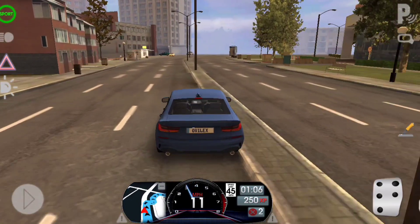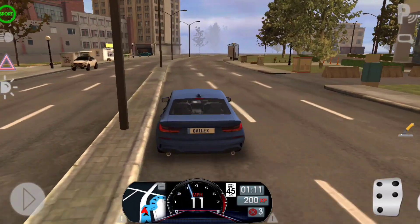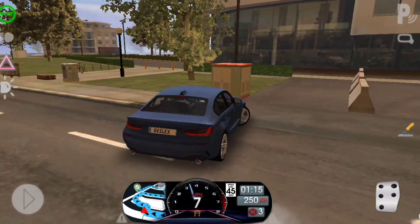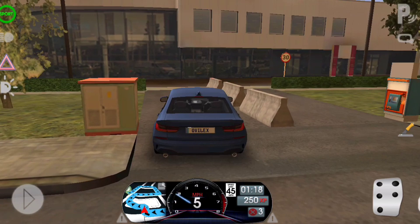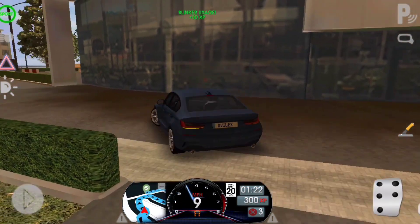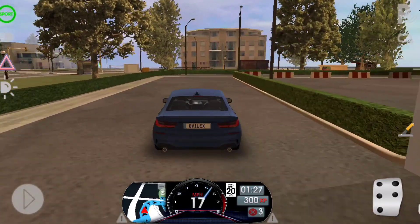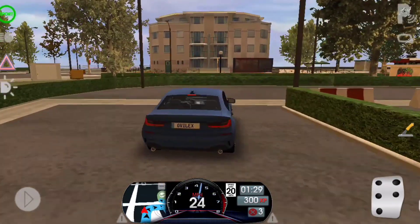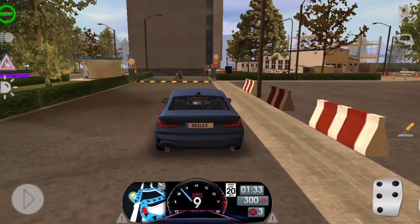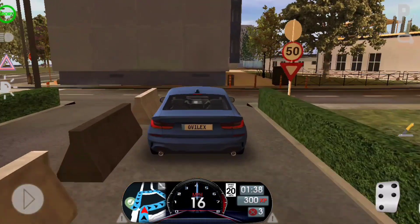Red light! What in the world — line crossing! Three months later... yeah, of course. Oh, I forgot I have to go this way. This game is really crazy, to be honest. We have to go, let's go a bit fast — like 30 miles per hour. The highest score — now let's go!